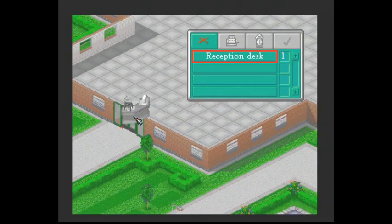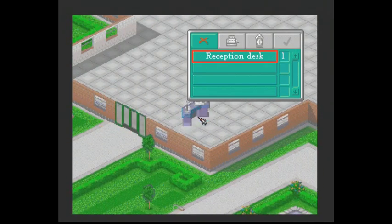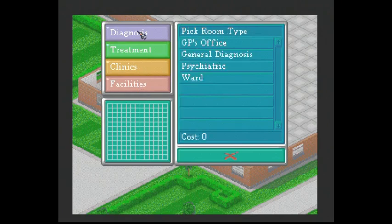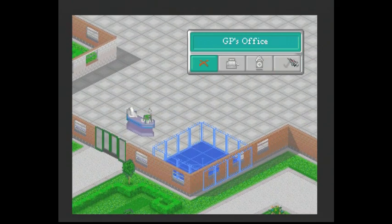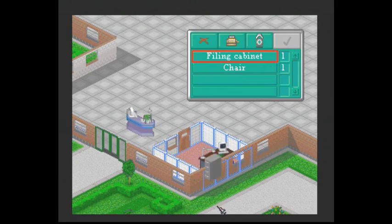I shouldn't have really done four, because now I've got to cock up my room building thing. Never mind. Wait! Oh, okay. I see. That's really weird how that controls. We'll do that there. We'll get a receptionist later. No! Build a room. We need a GP's office. Oh my God! It's like auto-made. This is just so bizarre. It really doesn't work very well on this.